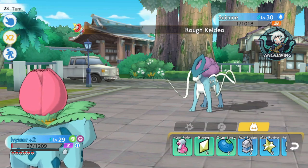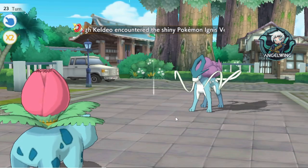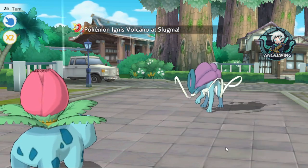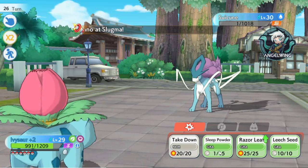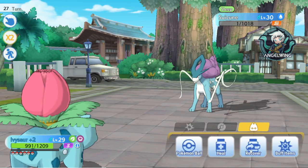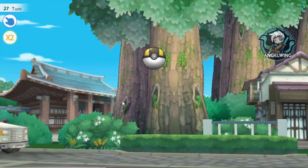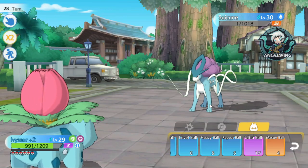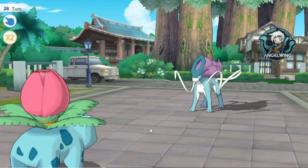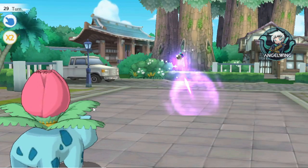I'm gonna heal myself. I don't think I'm gonna ever use those, because whenever you go out of a fight you usually get an auto heal or something. So there is no point. What happened? I lost two rounds. It doesn't want to be caught. Okay, I'm going to play a little bit with Critter Ball and Ultra Ball — I want to confuse it a little bit, because I'm gonna spend a lot of Poke Balls over here.